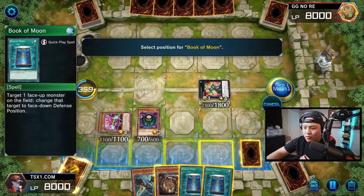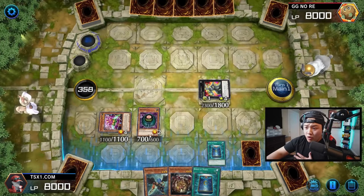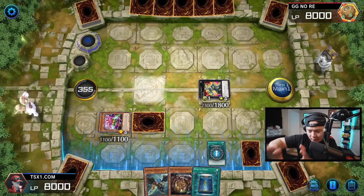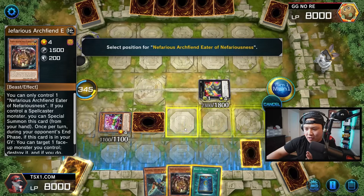Now what we're going to do is activate our Book of Moon. Book of Moon is very simple — we are going to flip Morphing Jar face down. Morphing Jar is now face down. Our deck is all extenders, so now we get to special summon our Nefarious Archfiend in attack position.